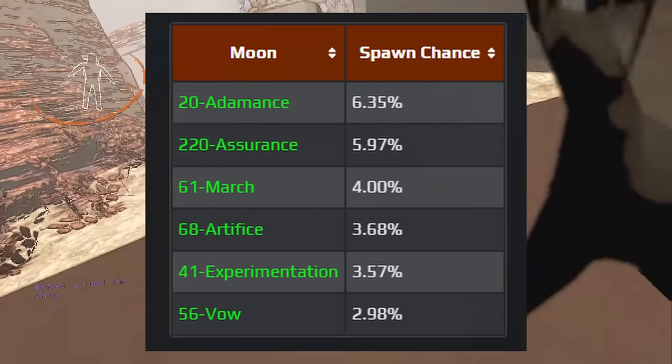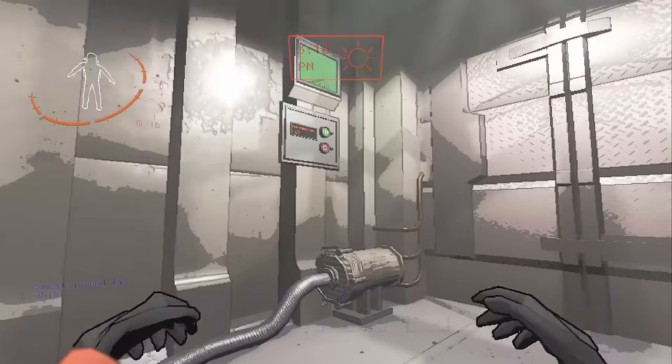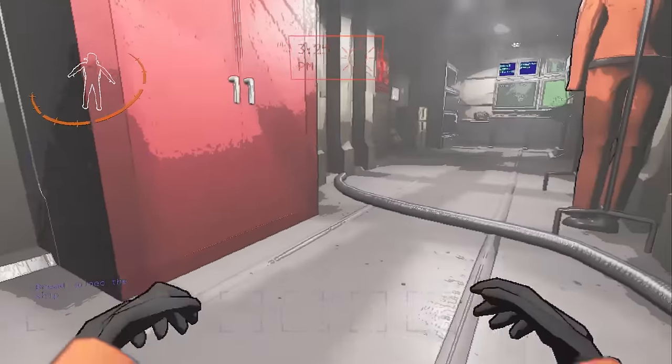As you can see, the highest spawn chance is on the moon Adamance. Because they are a daytime entity, around 3:30 depending on the moon, they will despawn.